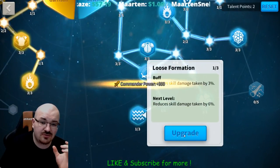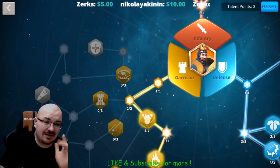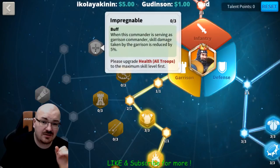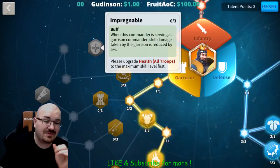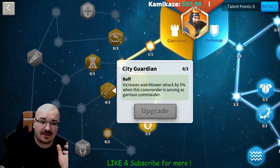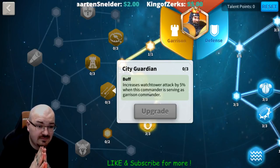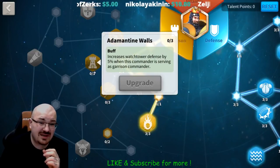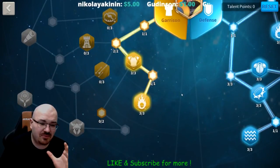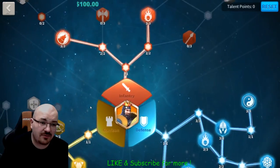I have three more points, so I can do the one that reduces skill damage taken by another 9%, which is pretty significant. He can obtain another 10 more in the future: three here for increased damage dealt to attacking armies while serving as garrison commander, one here, and another three here which reduces skill damage taken by another 15% — really significant. Then I'll most likely put three on the attack city guardian, since the watchtower at level 25 has quite a lot of attack — another 15% is going to be something.